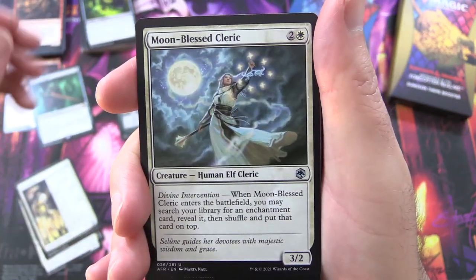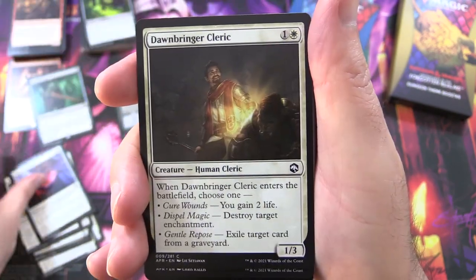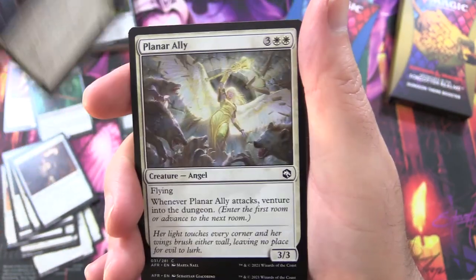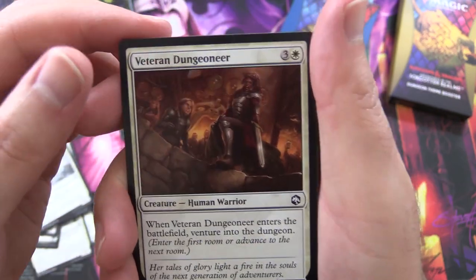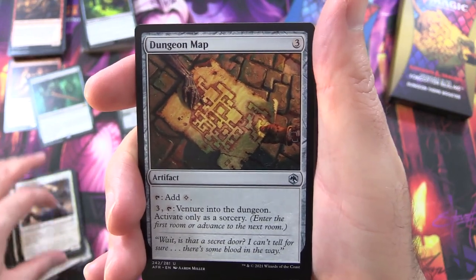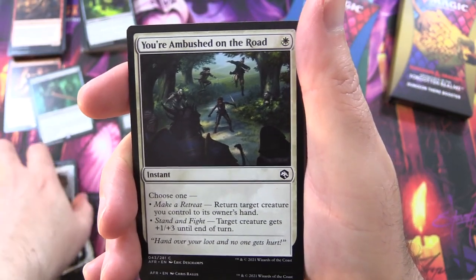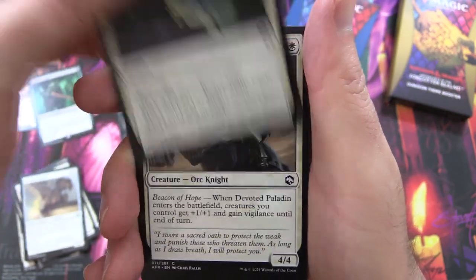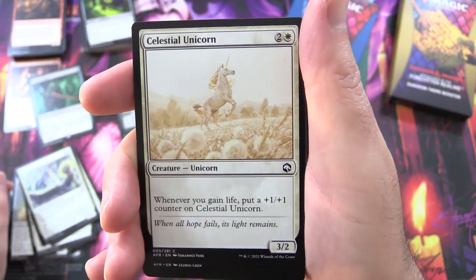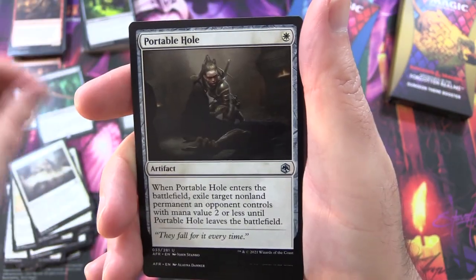Cleric Class, Moonblessed Cleric, Minimus Containment, Potion of Healing, Dawnbringer Cleric, Devoted Paladin, Delver's Torch, Gloomstalker, Planar Ally, Veteran Dungeoneer, another Paladin, Dungeon Map — that would come in handy — venture into the dungeon of course. Cloister Gargoyle, you're ambushed on the road — the flavour of these is off the charts. Another Paladin, another Priest, another Unicorn — that's the regular version. You hear something on watch. Divine Smite, Portable Hole — that's fun.